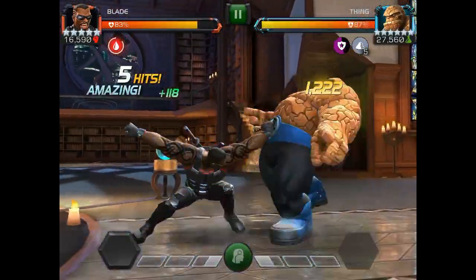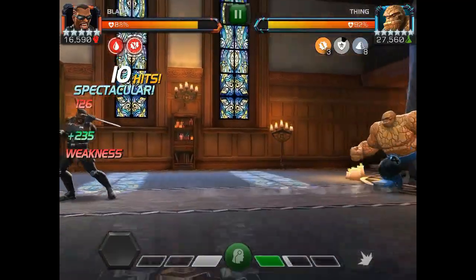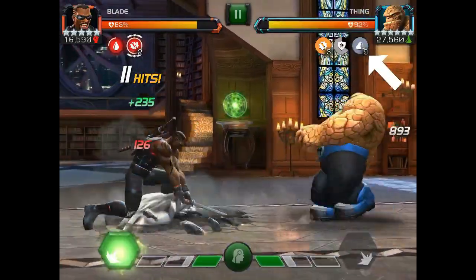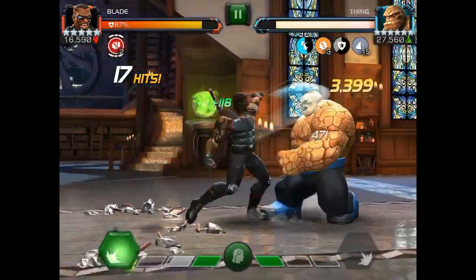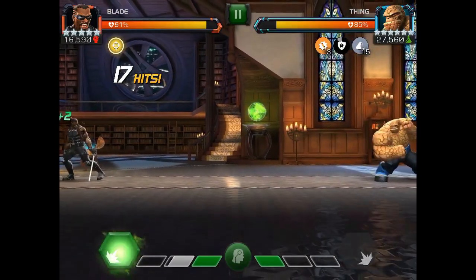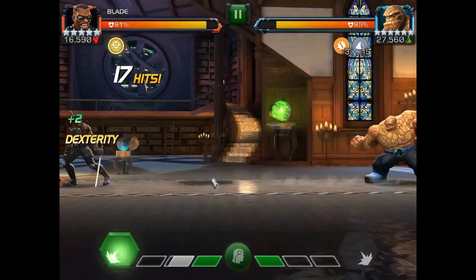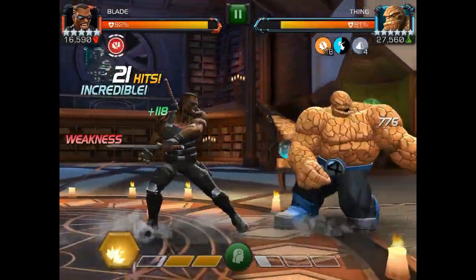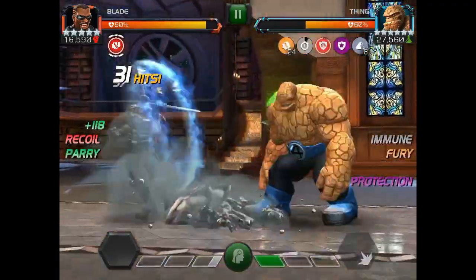The basic strategy for fighting Thing is to keep an eye on his rock charges. When they reach 15, back off and bait out a special. You can see the rock charges getting close to 15 here, so I'm being careful. Once I push him to 15, I just need to bait a special — remember it's going to be unblockable, so back off pretty far. His specials are very easy to evade.